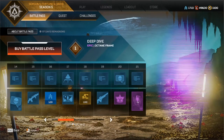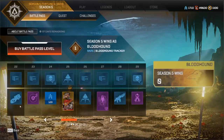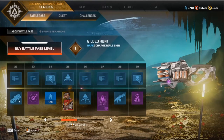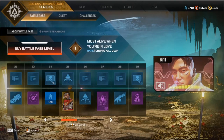Like a frame for Octane — nice underwater one. We've got a Charge Rifle skin, I'm kind of liking it. Music — we've got Fortune's Favor music. Not bad. Kill quip for Crypto: 'They say you are most alive when you're in love. I guess you are not.'